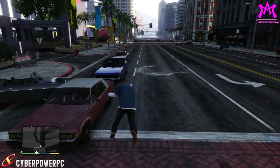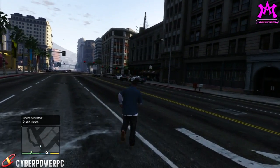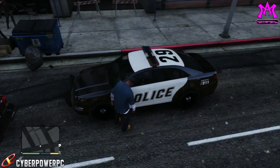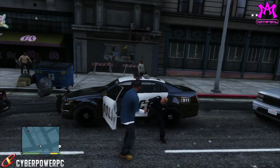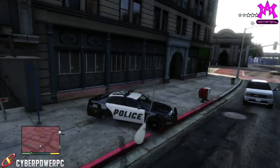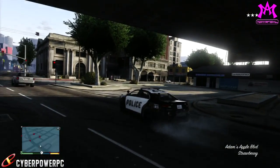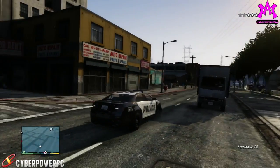The next one is probably gonna be a very popular cheat — DRUNK MODE. The code itself can cause you to face plant sometimes, and if you have a gun, entering the code can accidentally fire it. This mode lets you walk around town drunk. Trying to drive in drunk mode is absolutely atrocious, and I don't recommend anyone try to drive drunk in real life either.